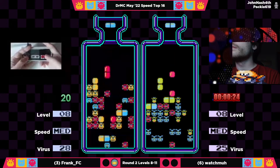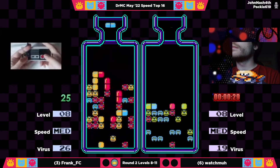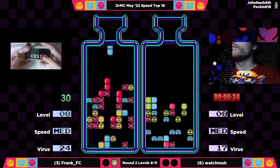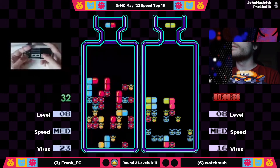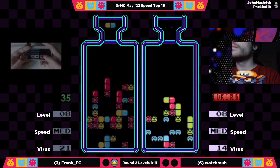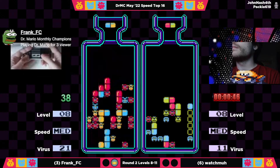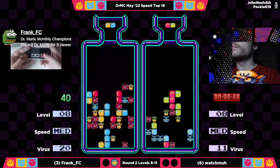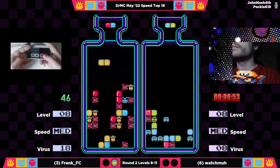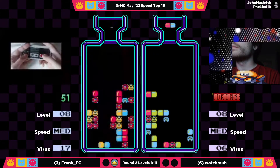Frank doesn't have a lot of blue, mostly because of that combo. Looking at Watchma's board, he's doing a great job keeping everything flat — he is flying through this level right now. Early 8 virus lead for Watchma, mainly due to Frank needing a lot of red at this point on his board, and he's getting it only in tiny drops by the doctor, which is slowing him down and giving Watchma the chance to open up some advantage.